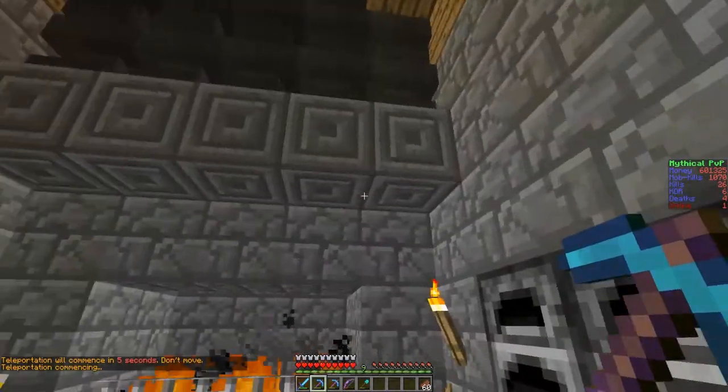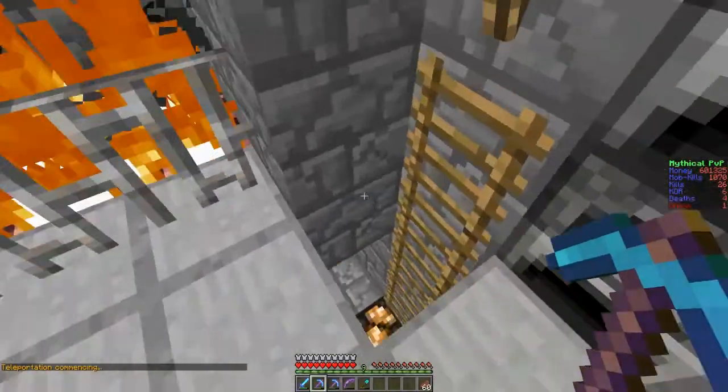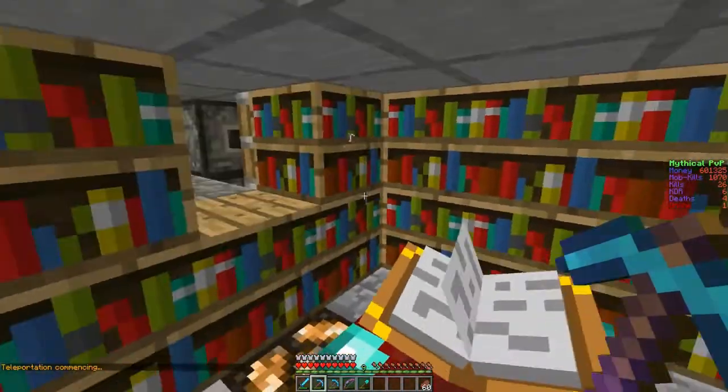Alright, so this is my house. As I said, it was unraidable since I'm in spawn. Got a cool little enchanting table there. Come down here, I got my own little enchanting room.